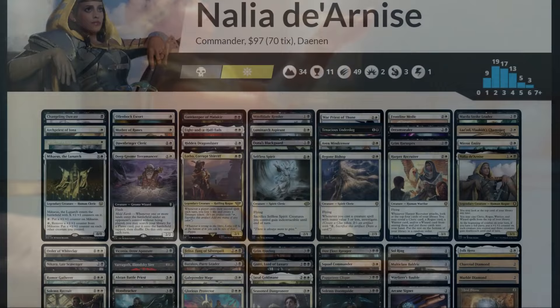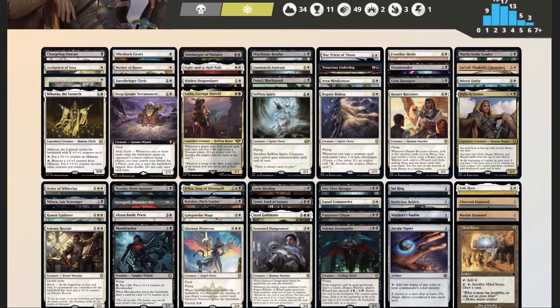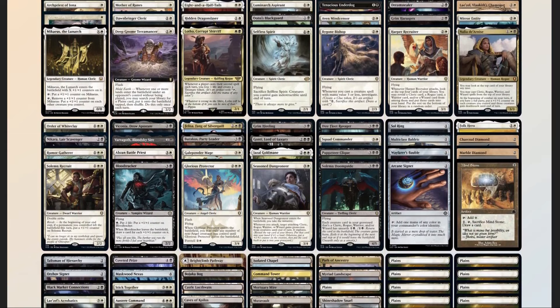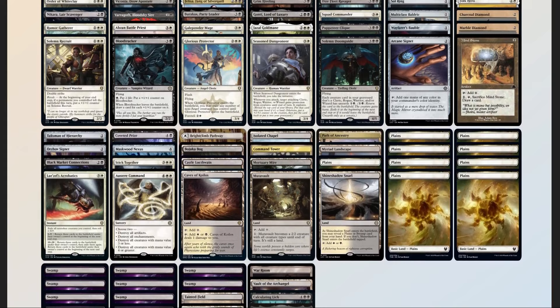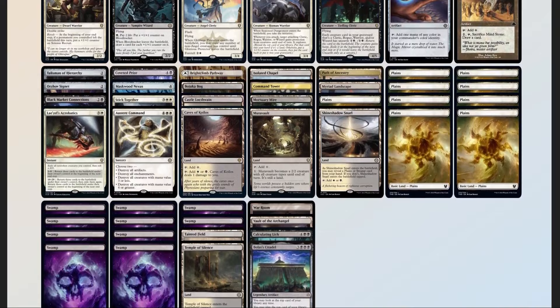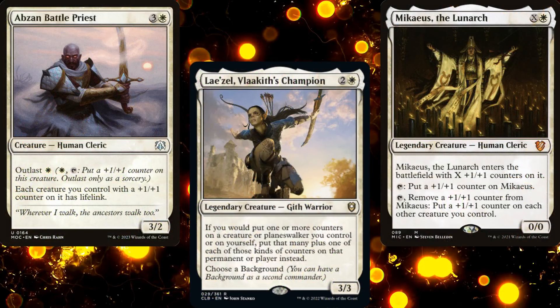Now that we have our decklist, let's compare it to our checklist. 46 mana sources split between 34 lands and 12 pieces of ramp — a little light, but our curve is low, so it's fine. 17 pieces of card advantage; I know that seems like a lot, but this deck needs it. 6 pieces of interaction — a little light, but all of them can be cast more than once. 2 board wipes. 2 pieces of graveyard hate in Dawnbringer Cleric and Barjuka Bog. No sudden I-win cards, but lots of value.